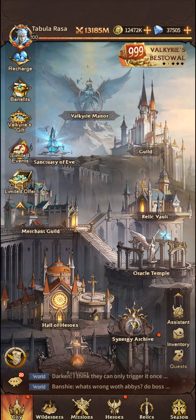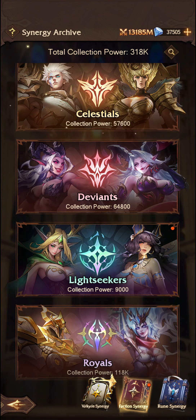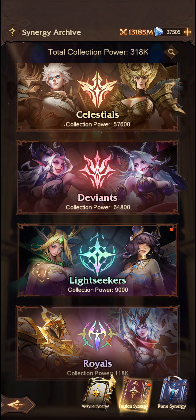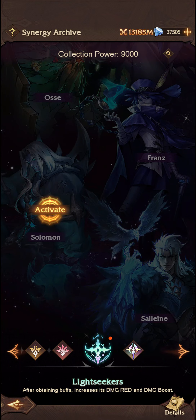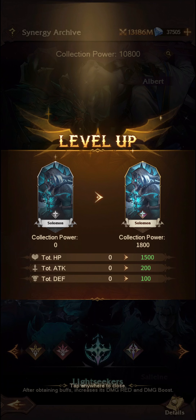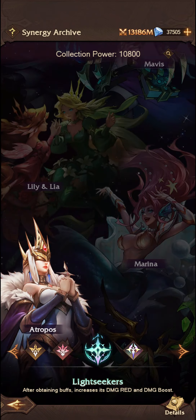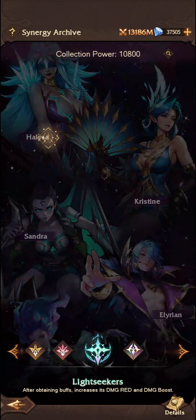This is just how to obtain them, what they do, and where to go from there. The final perk is that you do get Lightseeker Synergy faction power — so I can go ahead, activate Solomon, and I will gain 1,500 HP, 200 attack, and 100 defense. Not too much, but if you were to activate all of your heroes collectively, it would add up to a lot.